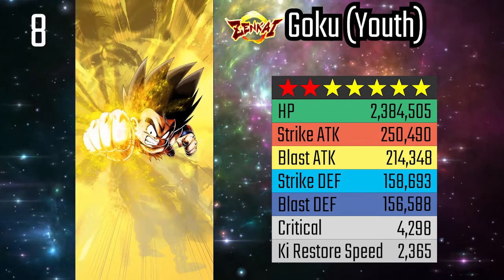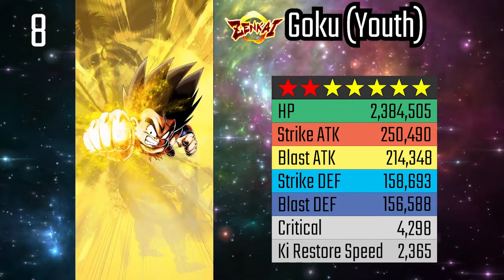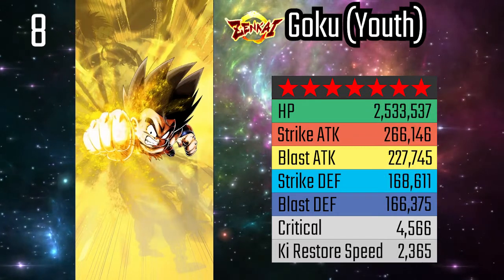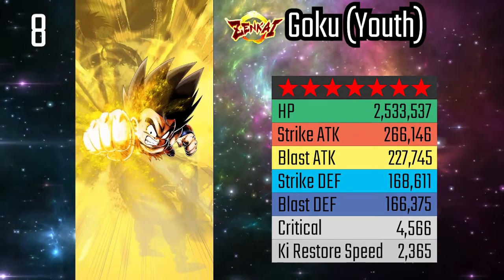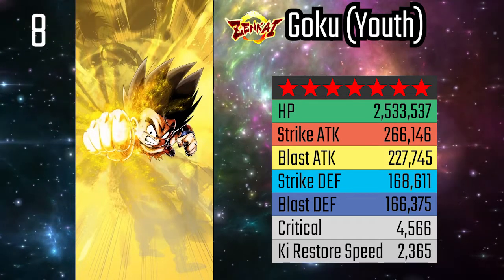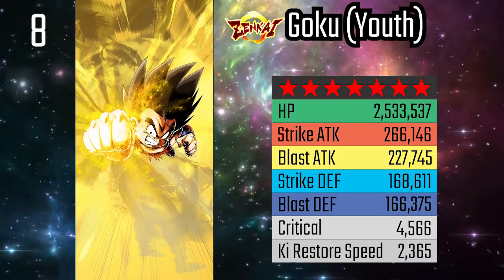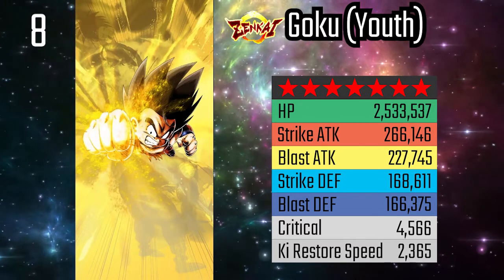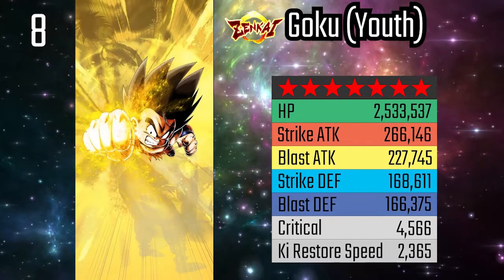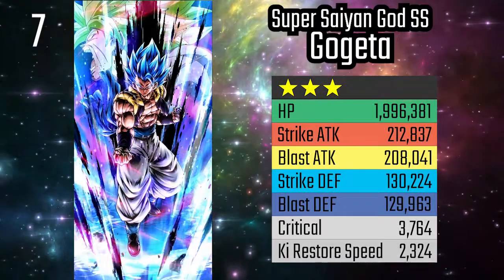However, this unit needs to be at least Zenkai 6 to be effective, and he's getting power crept by newer units. His green card is inefficient and hard to use, and he doesn't buff his tags effectively apart from Legends Road, which is currently an irrelevant tag in the meta game. Overall, because he's used as a substitute or even a core unit on Son Family teams in the top 100, he earns the number 8 spot on this list.